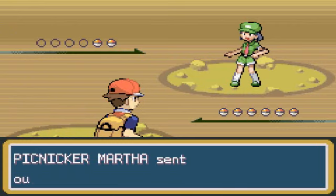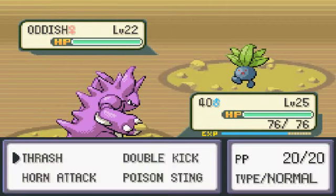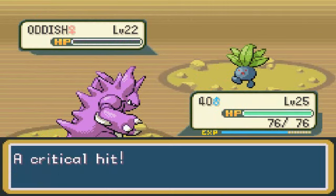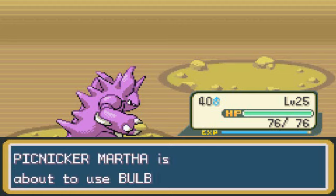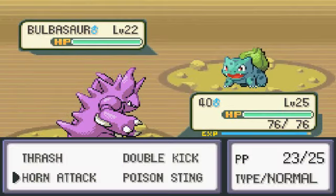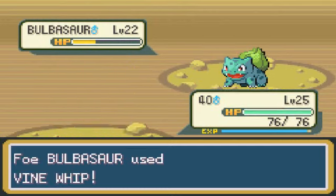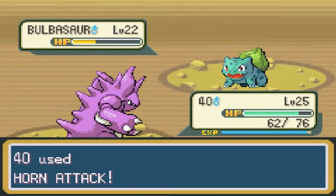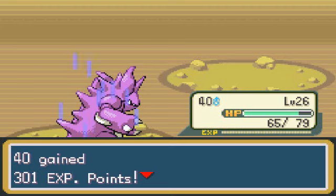What do you have, my darling? An Oddish. I don't have Zigzagoon up — I should have Zigzagoon up. Horde attack! Ooh, look at that, another level. Bulbasaur are cool, for a grass type. Don't whip me — I will Horde attack you. And that makes you level 26.